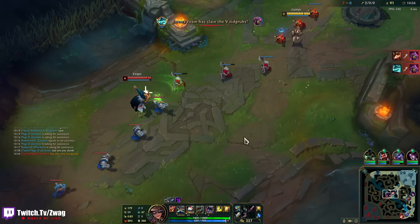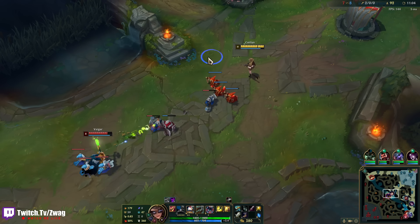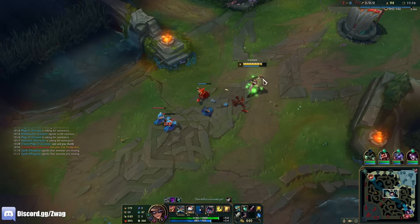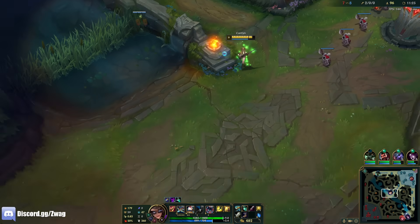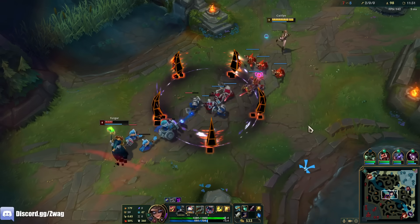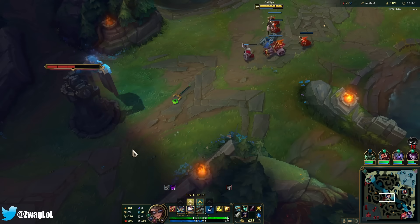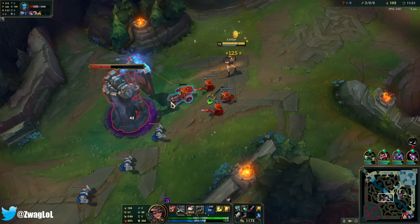I've gotten 124 gold from First Strike — not terrible, because I save another 300 in boots. Hecarim may come around mid again, I'll be ready. I think my ult kills — I'm gonna wait for First Strike to be up. Oh, it is up! Yeah, that's free. I was like, you know, I have a Collector — it should definitely kill him. I might have gotten First Strike money because it was a one-shot.